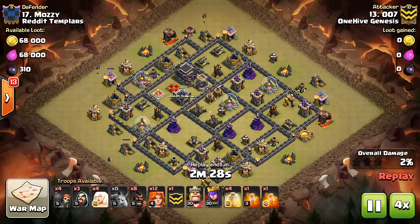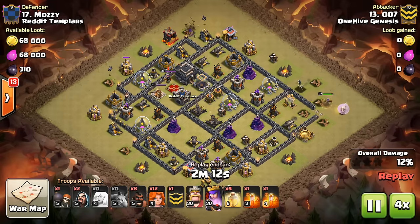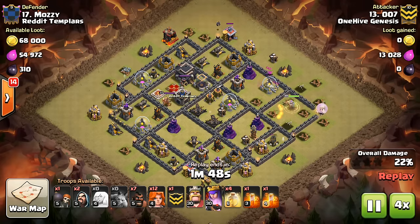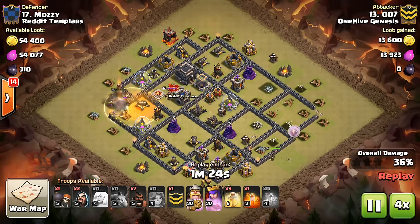Clanwar mini tip number 25: Valks without jumps. I've talked about in previous videos how you don't always need wall breakers to let your Valks into the base — they can sometimes just beat through the wall. The same principle applies when you're deeper in the base and your Valks are moving from compartment to compartment near the middle.